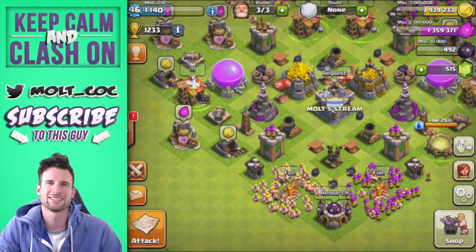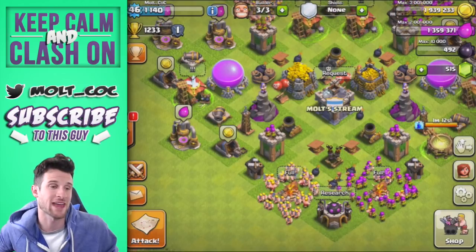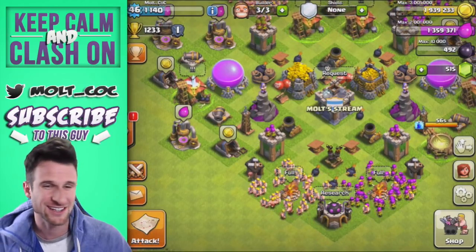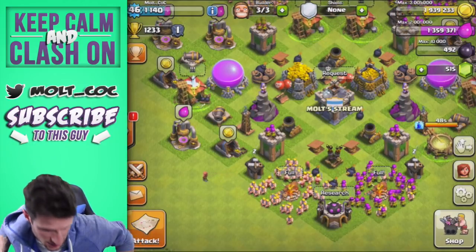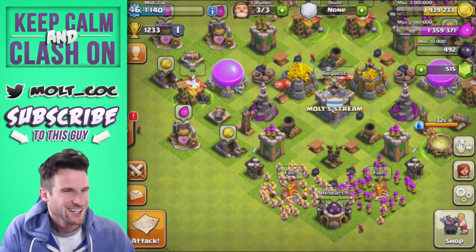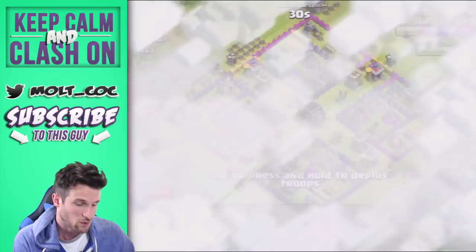Hey, what's up guys, welcome back once again, it is me Mo. Today we are on our Clash Without Walls account — I'm dropping my keys, we're on our Clash Without Walls account. My chair is stuck on something but we'll just leave it. You can see I've got a lot of loot right now and we need to raid.